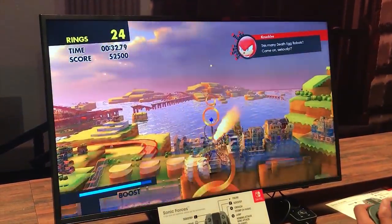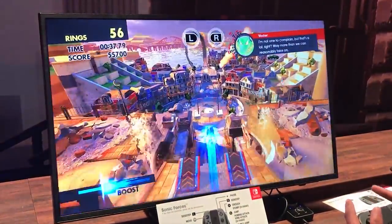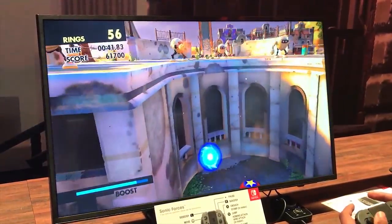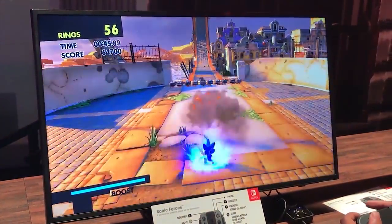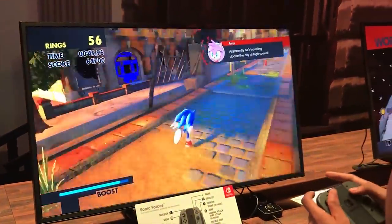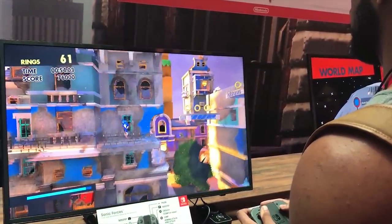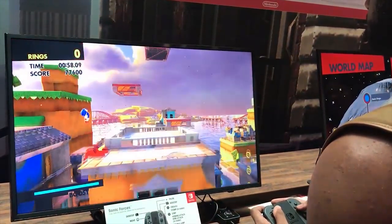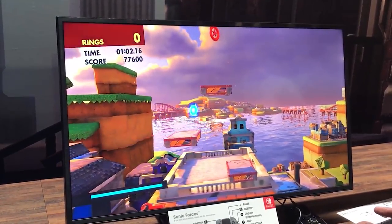There's a boost right there — it's not as overpowered as it was in Generations or Unleashed or anything like that. But we do have the boost return and the homing attack as well. Sadly, there is no drift. That's kind of interesting — I don't know if that's something you unlock later in the game, maybe there are skills or something like that. But for what I played, that is not present. One thing that feels a lot different is Sonic's movement in the beginning — as you can see, he was kind of going back and forth, left and right.